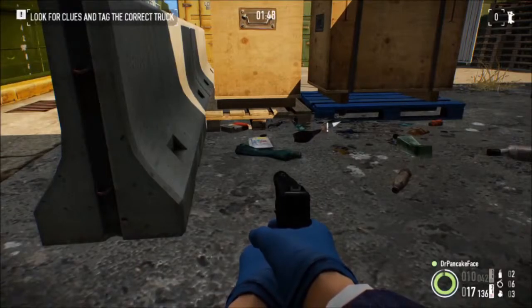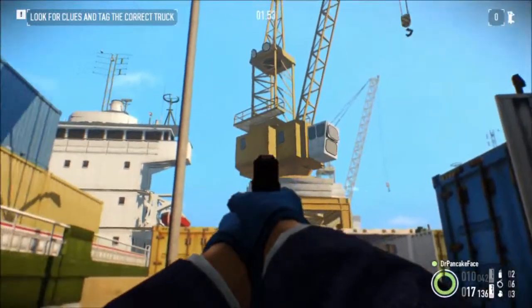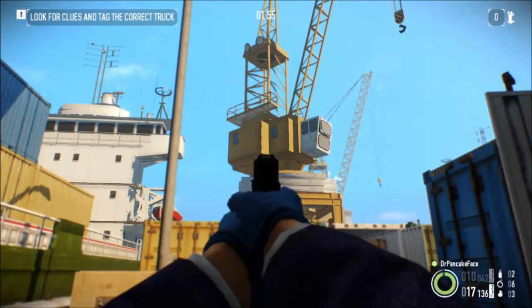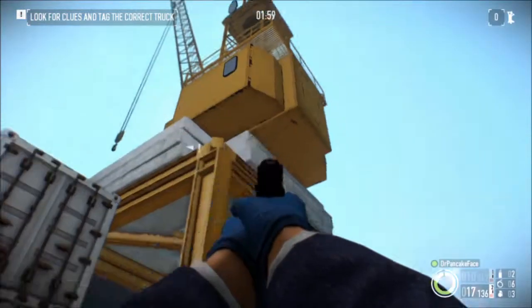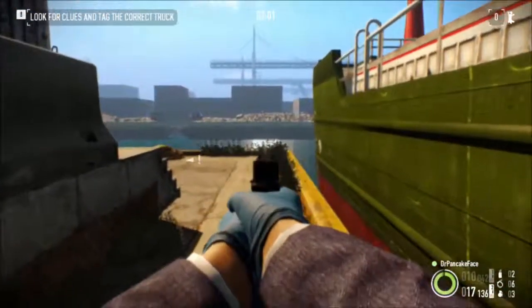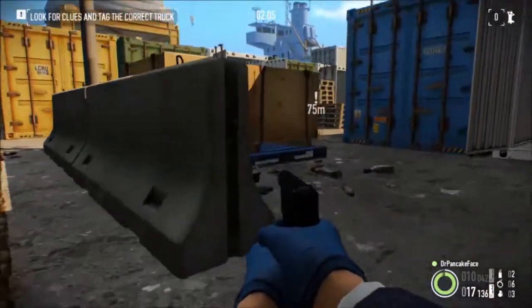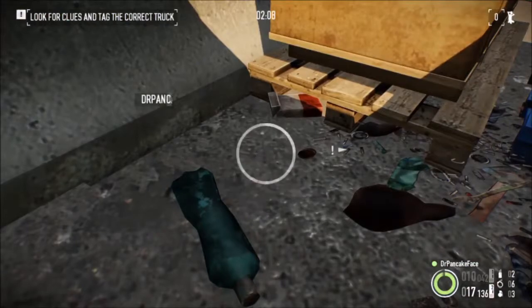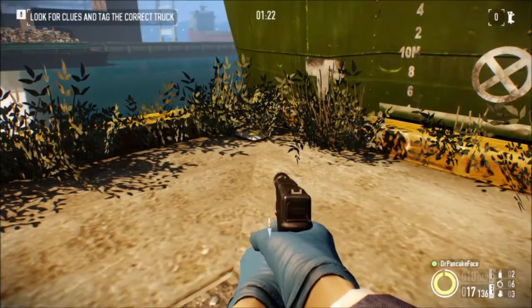For our second package, we are inside the lock gate near the third crane. You can see the crane you spawn under, there's the first one inside of the gate, and right over here next to these boxes is our second package.